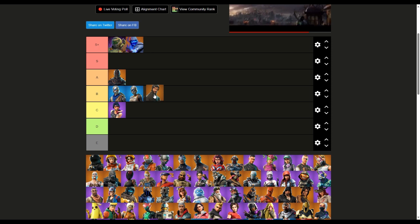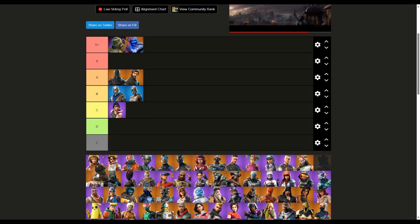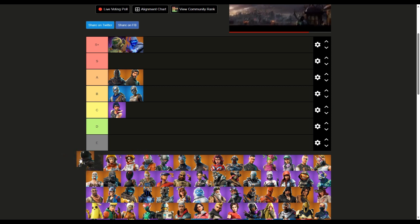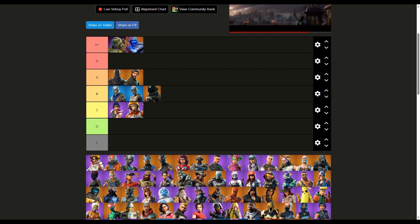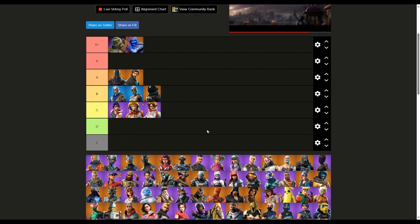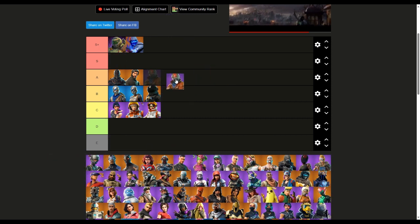OG John Wick, aka The Reaper, I'm putting him in A as well — I still like it. These astronauts, I don't know their names, I'm putting them in B, C, and C. Rust Lord — he's a good one, I'm putting him in A. Actually wait, not S, just A. He's alright.